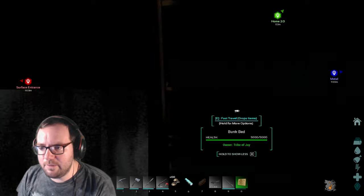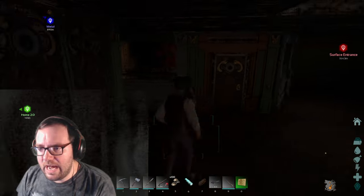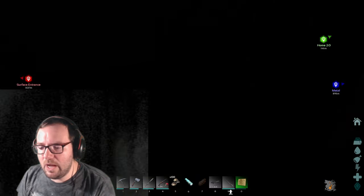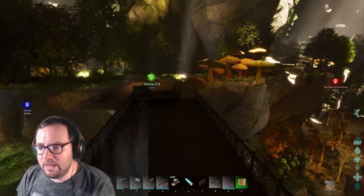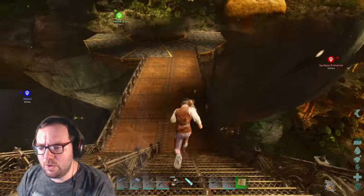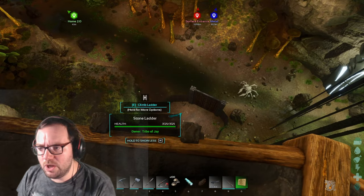This right here is my bedroom — I know it's very dark but I'll get some light pets or a light from those drops. Down here is the kitchen with the refrigerators and the preserving bin. I got a lot of organic polymer in there, so I figured we'd use the tranq darts to go out and tame that megalosaurus and we'll use the ravager for the actual taming. I'll probably get that light I got from a surface drop.